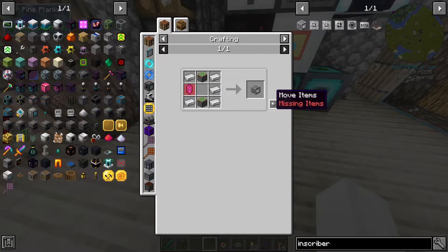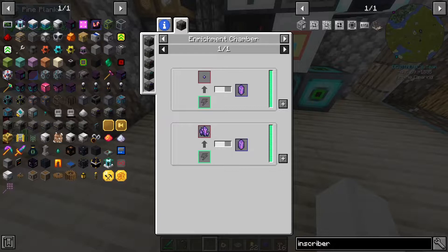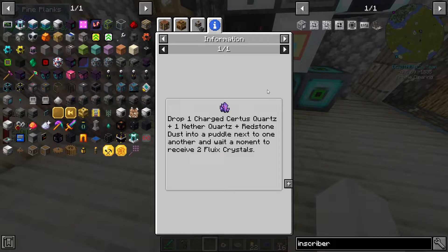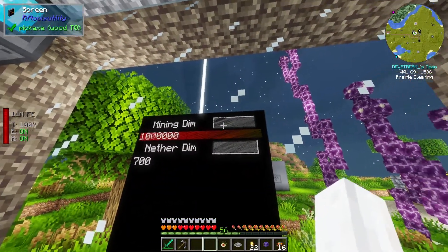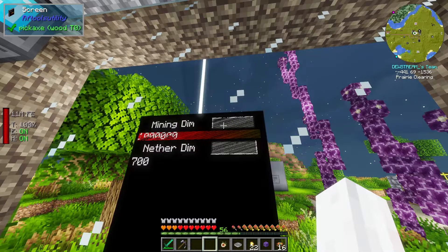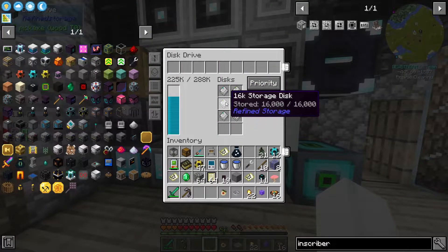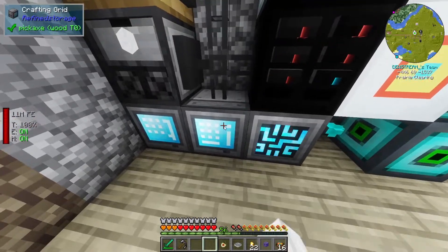First things first, we need an inscriber. And this actually needs fluix crystals — not the pure ones, we can just use normal crystals. You get these by dropping charged sturdist quartz, nether quartz, and redstone dust into a puddle. Also, I left the mining drill on since I recorded the last episode, so as you can see all of these other drives are completely full. I had to put the new one that we made in there.